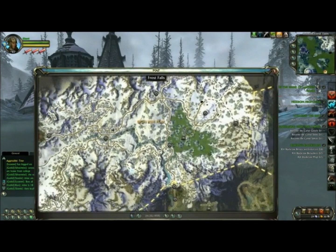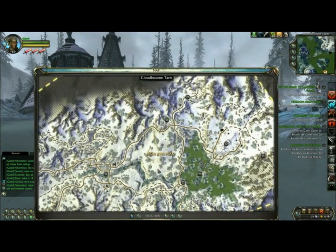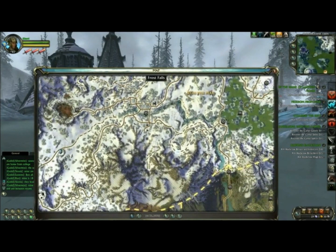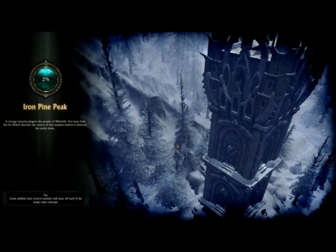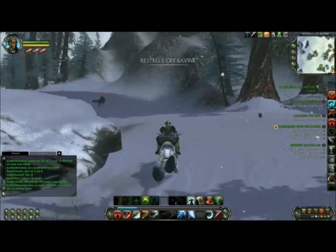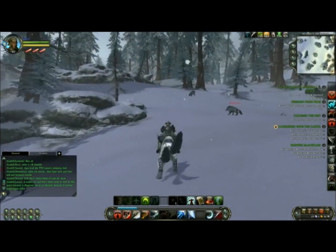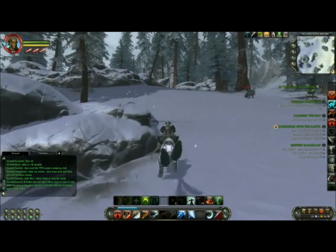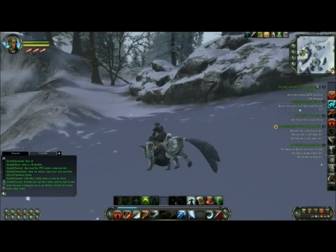So rifts themselves — the world of Talara is at the Nexus of its universe, where all these planes of reality are intersecting. The planes of earth, air, water, fire, life, and death are pushing in on this world, and when they do, that's a sign that an invasion is about to occur. Players can go find these areas and lure out the invaders to fight them on their own terms. These are highly social events — if I'm out there playing one of these events and you join me, we're both better off because we'll defeat more opponents and get better rewards.